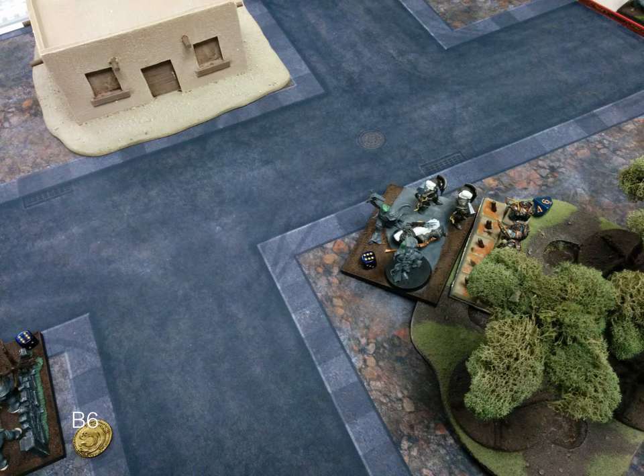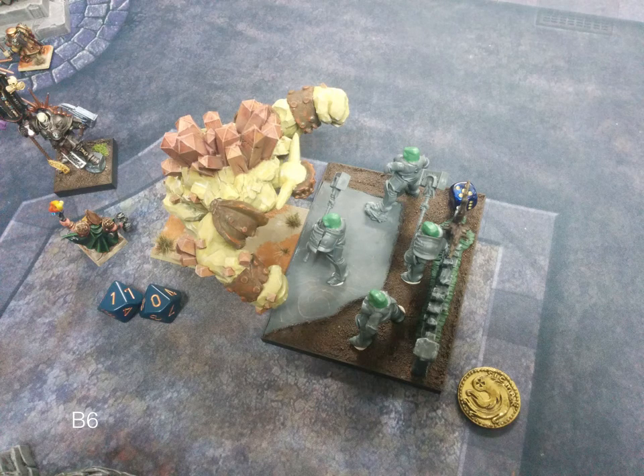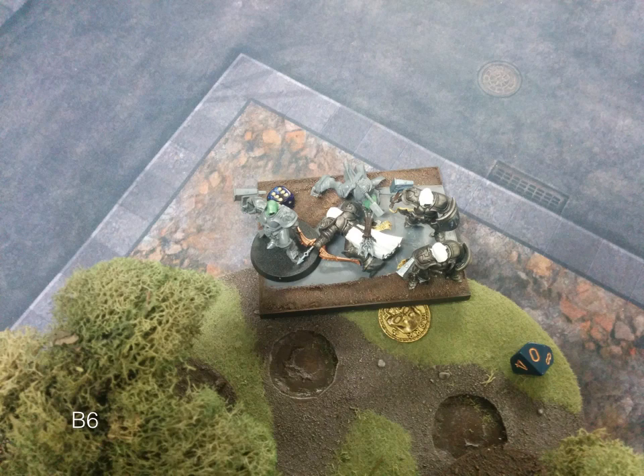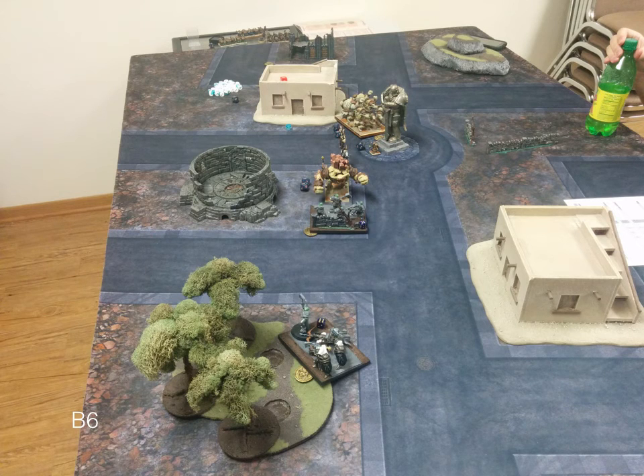Basilean turn six — we're wrapping up quickly. Those guys come running into the woods to beat up my Rangers. The other guys go back into the Elemental. His Army Standard Bearer heals instead of charging. Down here these Rangers are routed and he overruns to get that token. His guys only put a couple points of damage on the Greater Earth Elemental so he's cool. We see if there's a turn seven — there's not — so we tally up the results.